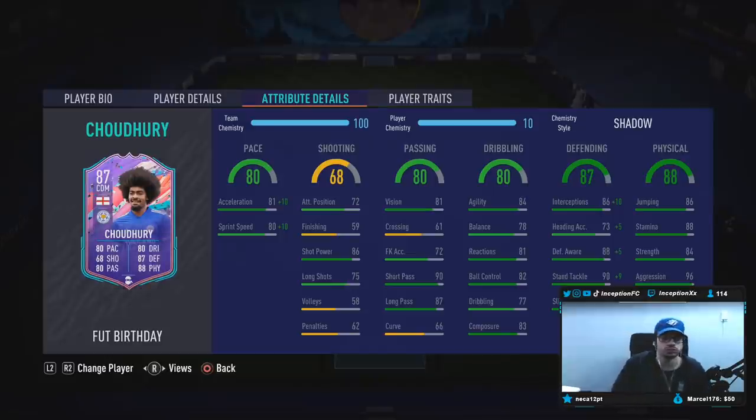For shooting, his shot power is high but his finishing is low, so if you do get into a situation where you could potentially shoot with him, the shot power is there. Base card stats for passing are pretty good as well for a CDM — I don't really care too much about the curve being low for a player in that role.